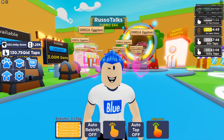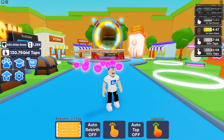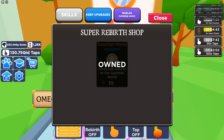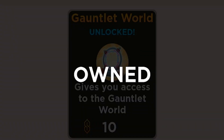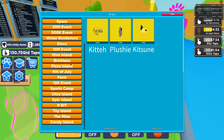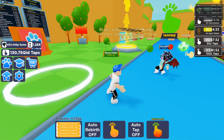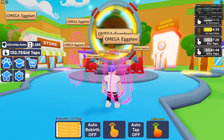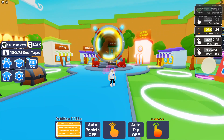Guys, oh my gosh, so yesterday when I was recording Tapping Simulator, I was very confused because first of all, the world's thing said coming soon, and it still does, and this gauntlet thing was available for purchase, and then the index had some secret pets in it — it had like a boxing pet and stuff. But now, today's update, the portal no longer says coming soon.